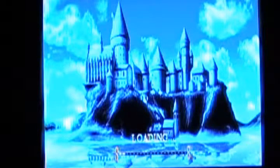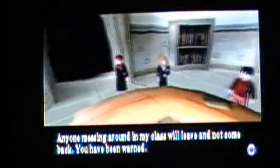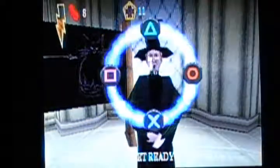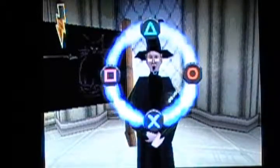Easy as ever. Join us Harry — we're about to start the Transfiguration lesson. Easy challenge. We are going into a classroom right now. Transfiguration is the most complex and dangerous magic you learn at Hogwarts. Anyone messing around in my class will leave and not come back. You have been warned. Watch my wand move around the screen and press the symbol button it points to. Complete each sequence three times to learn the Transfiguration spell Avifors. Get ready — okie dokie. That was good. Excellent.